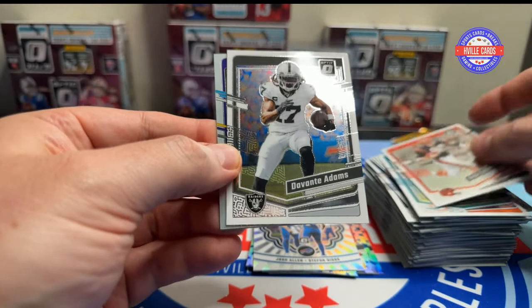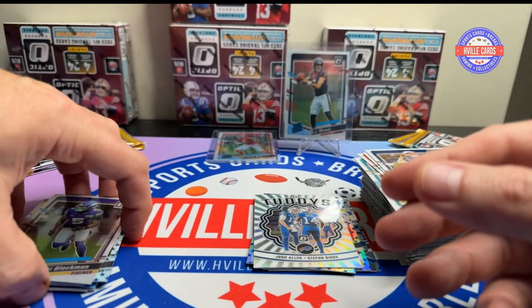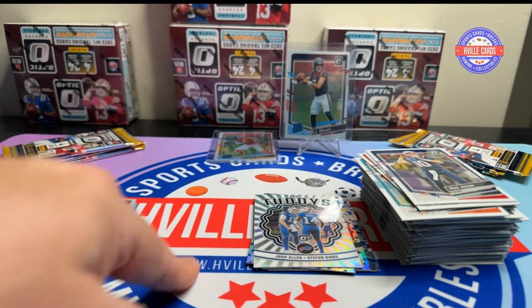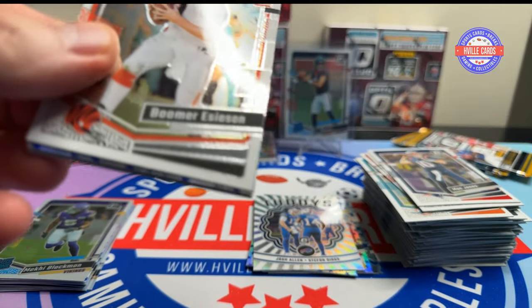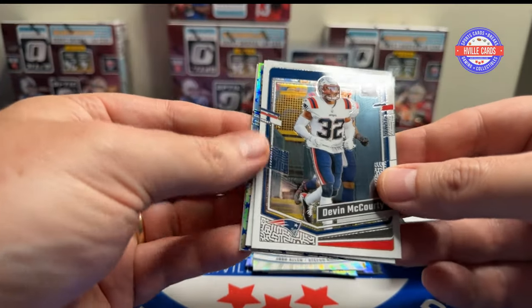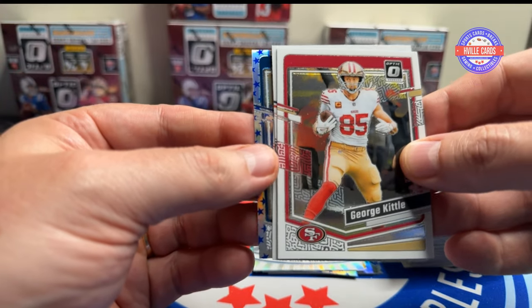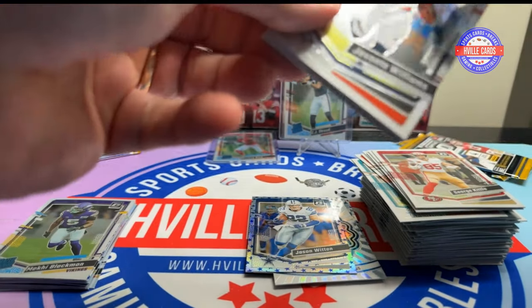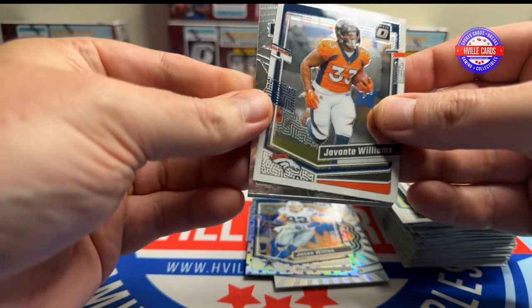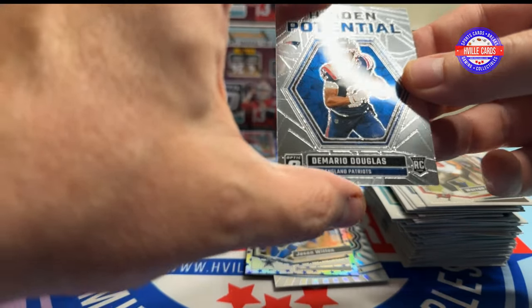Chris Collinsworth, Devontae Adams, Mac Jones, and a McKay Blackmon hollow. Notice we have no regular rookies — they're all hollows and Stars. Boomer Esiason, Devin McCourty, George Kittle, and a Jason Witten. Last six packs — Javonte Williams, Lawrence Taylor, Warren Sapp, and DeMario Douglas.